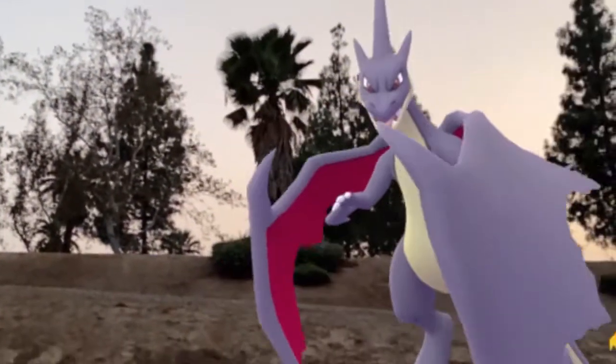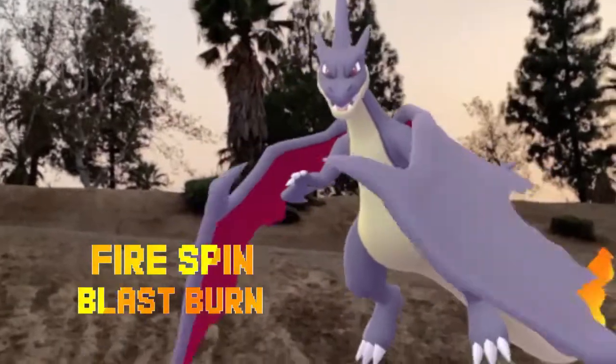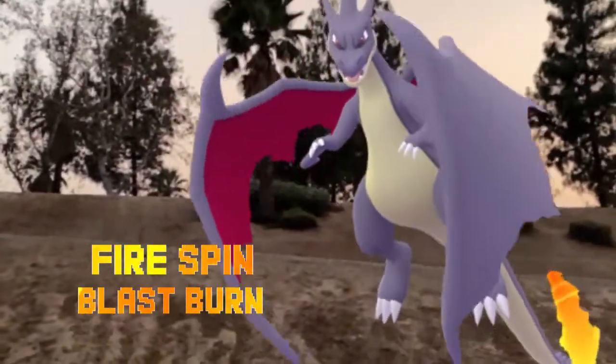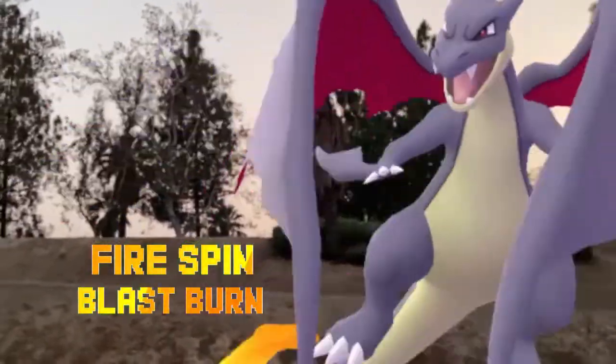Now let's talk about a mega. One of our favorites — Mega Charizard Y — with Fire Spin and Blast Burn. We're coming in here with fire damage, not a rock type whatsoever, but it is a powerful fire attacker. Mega Charizard Y is awesome — love it. Coming in at number four...